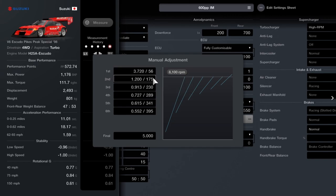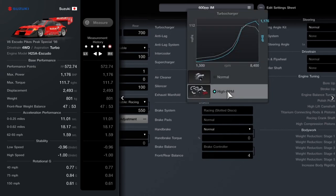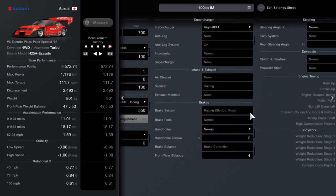Don't need anything on your power restrictor, then set your gears to 550 and manually adjust them to equal these values: 3.72, 1.20, 0.913, 0.727, 0.615, and 0.552. The best way to get there easier is just to set the final gear to five and then you can pull it all back in. High RPM turbo and brake balance set to four.